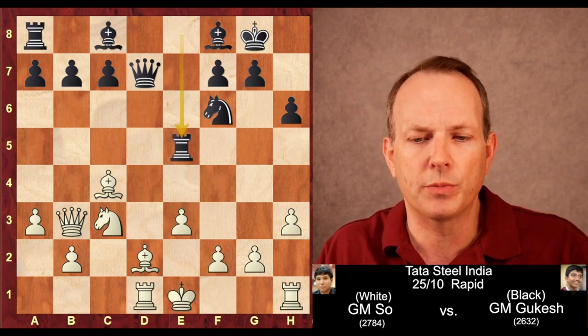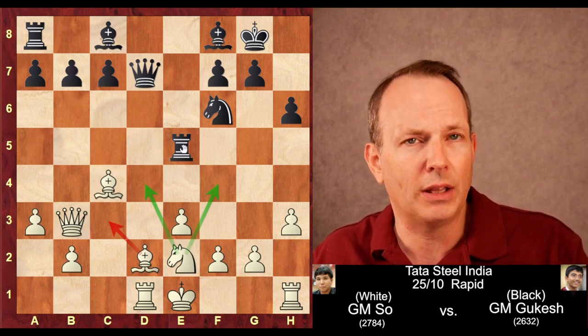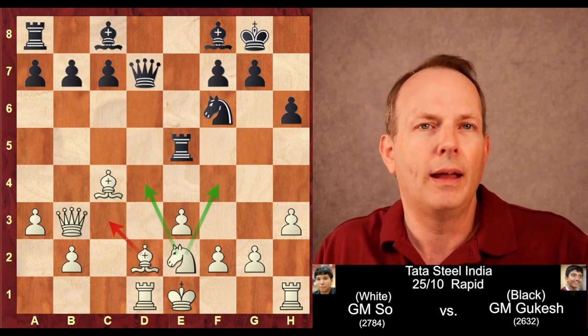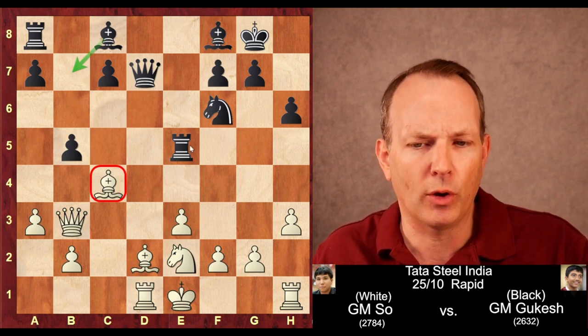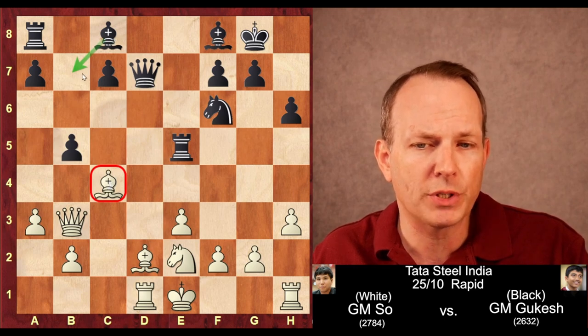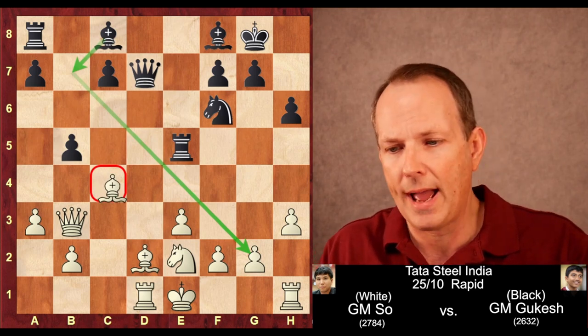One strategy white could have used here would probably have been effective: play f4, hitting that rook, and when the rook moves, castle and then advance the e and f pawns together to attack. What he decides to do instead is play knight to e2, which allows the bishop to go to c3 to hit that rook, and the knight can post to f4 or d4 later. And here Gukesh plays a very strong move — b5. The pawn is defended by the queen and the rook, so he gains a tempo by hitting the bishop and opens up the b7 square for his own bishop to develop powerfully down the long diagonal.